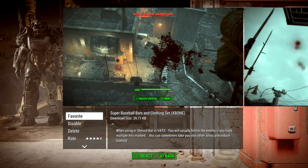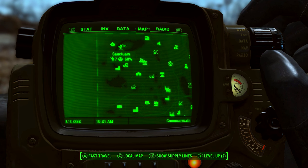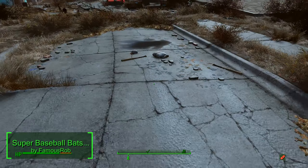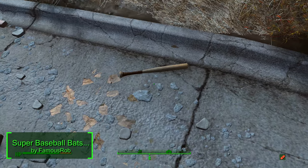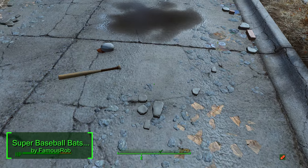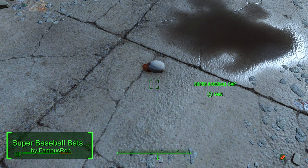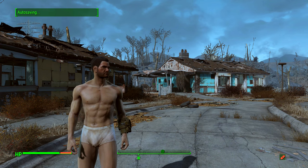It's called Super Baseball Bats and it is done by Famous Rob. It's a baseball outfit including the super baseball bat and the steroid baseball bat. You can pick the package up just before the bridge heading out of Sanctuary. Putting on the baseball outfit grants you two points of strength, endurance, and agility.